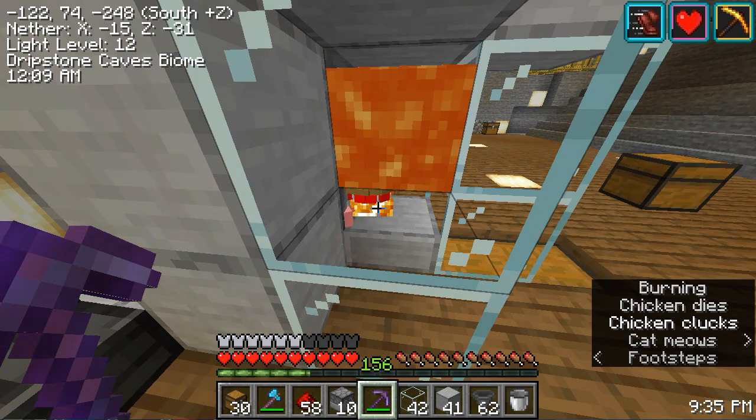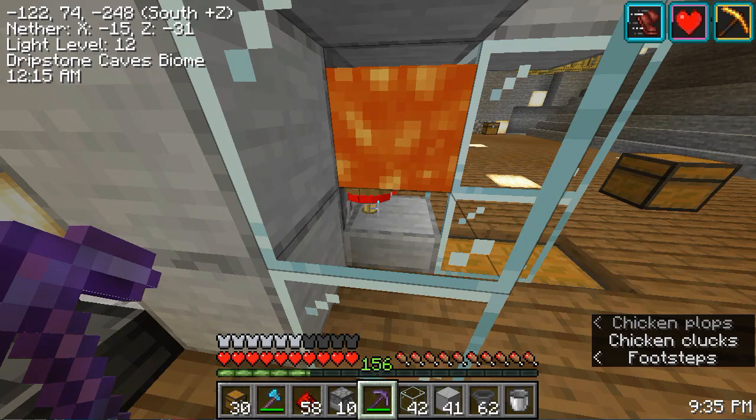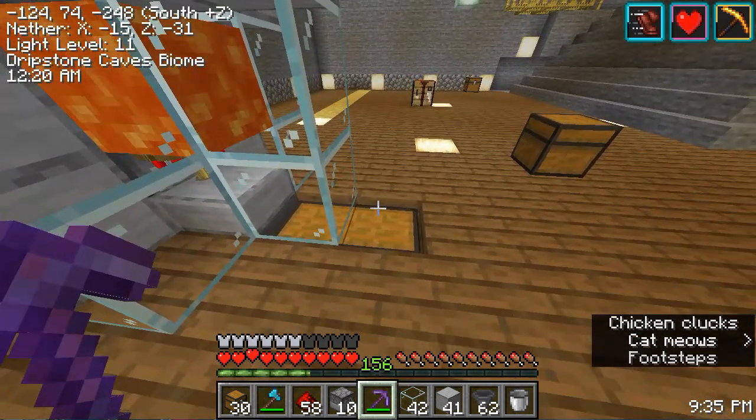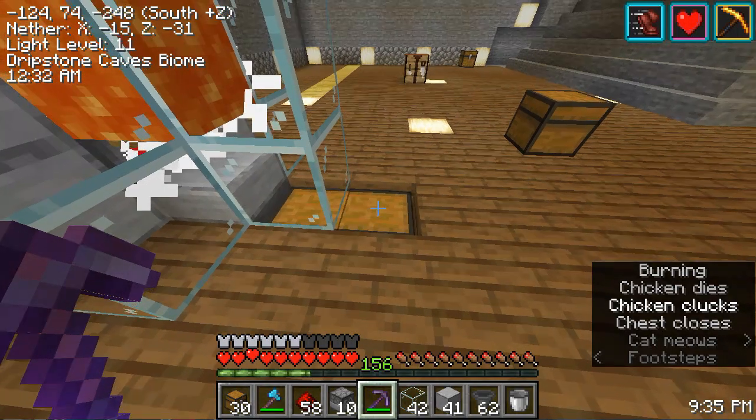You can see the chickens start growing up and then dying. Now let's look in the chest - all we've gotten is feathers. That's not what I expected; I expected to have some cooked chicken.